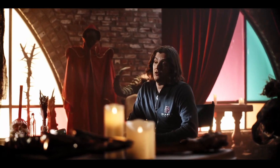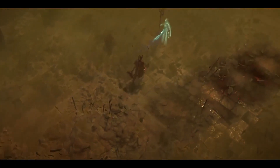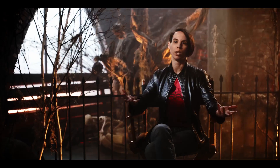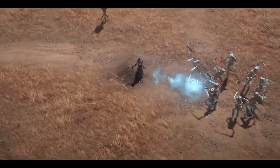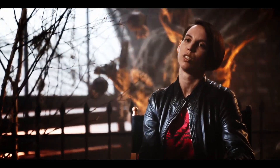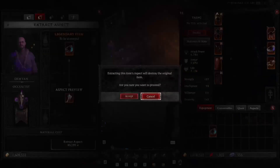Legendary items are really rare and powerful items that you're going to find as you adventure through the world of Sanctuary. We have quite a few different categories of legendaries. Some will change or enhance your skill in some way — for example, Frozen Orb might apply a new effect every single time you use it. Even if the item itself is maybe not as good as the one you have, you can still extract that power from it, take advantage of it, and use it for your build.